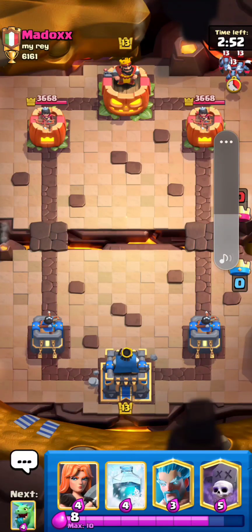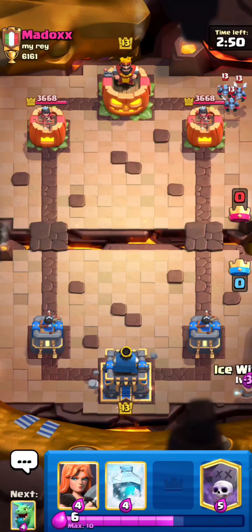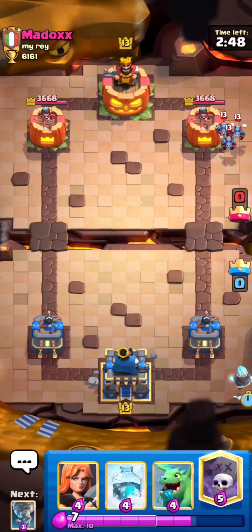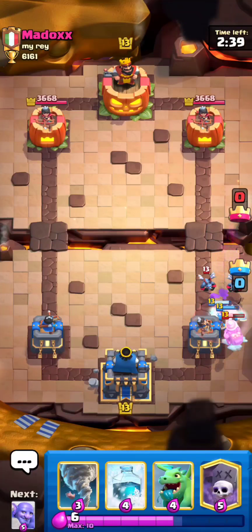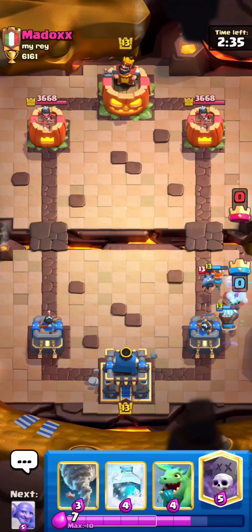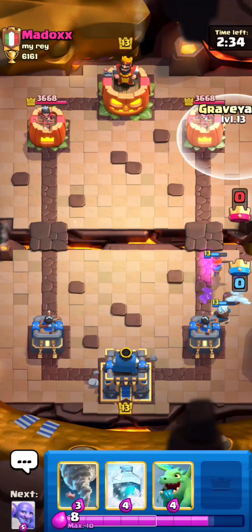Let me turn up the volume a little bit. So he's going to minions first play. It could be like P.E.K.K.A bridge spam. I'm always thinking as soon as I start a match: what could this deck be and how is he going to try and get damage? He's like a bait type of player. I'm not really sure why he would go in all like that.